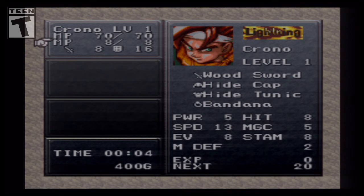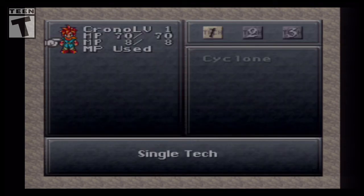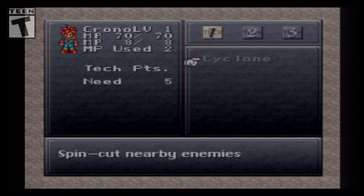HP, MP. My physical attack is 8, defense is 16 — not bad. Power 5, hit 8, speed, magic, evade, stamina, magic defense. These are our abilities. We don't equip new abilities like in Final Fantasy 7 or Chrono Cross where you equip elements — you actually learn techniques. Crono starts with Cyclone, which you learn once you get 5 tech points. We get tech points for beating enemies. Cyclone does AOE damage, which you'll see in battles.